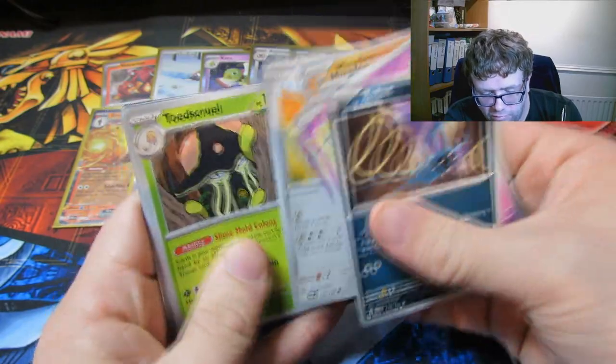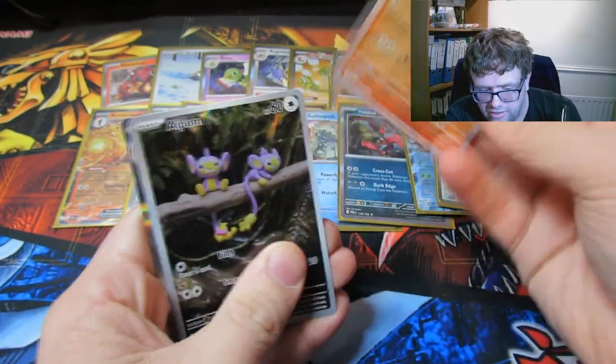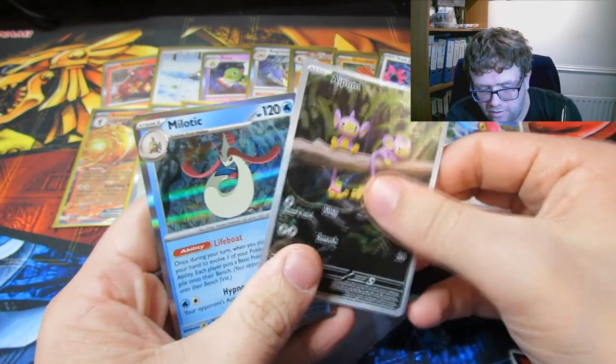The Zubat, Gimmighoul, a Pearlion, an Oinkologne, a Toadscrool, a Scream Tail, a Sharkpedo. An Alternate Art One Star Apom, and a Milotic.